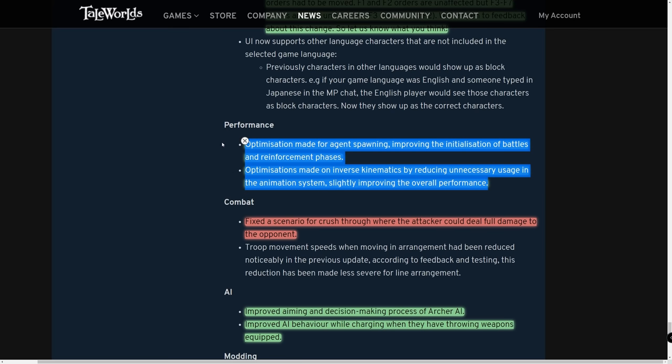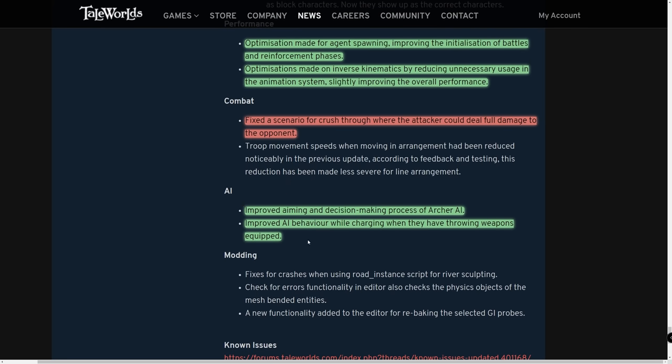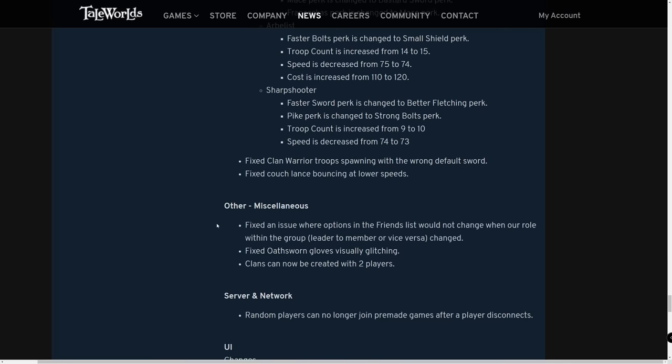Performance optimization across the board — comparing optimization now to March is night and day. A crush-through scenario was fixed where the attacker could deal full damage to each opponent hit; it's supposed to deal less damage with each subsequent crush through. This has been fixed for both single and multiplayer. Improved aiming and decision-making for archer AI, and improved AI behavior when charging with throwing weapons equipped.